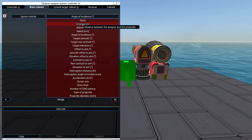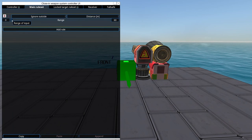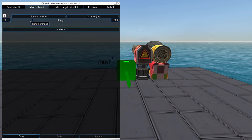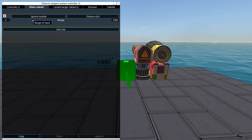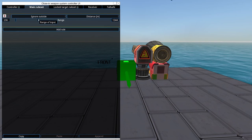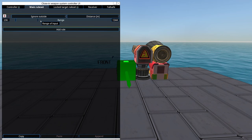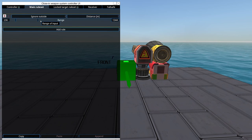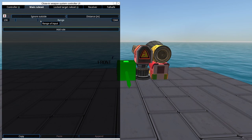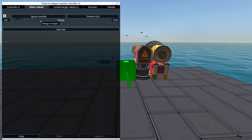The first option is distance—distance between the weapon and the projectile. Very typically you will use ignore outside. For example, if your vehicle fights reliably at 1500 meters, you might set a range filter so you don't shoot at enemy missiles while they're leaving the enemy craft. This gives you two benefits: you won't shoot at distraction sticks, and missiles tend to have very unpredictable velocity changes as they launch, but they straighten out after that.